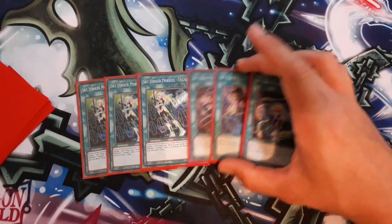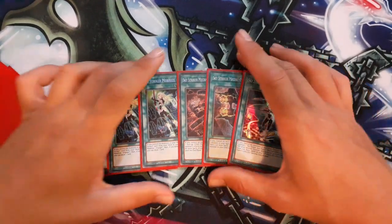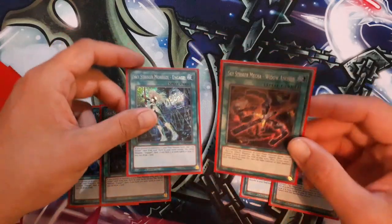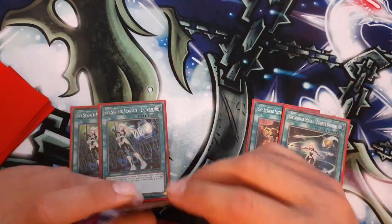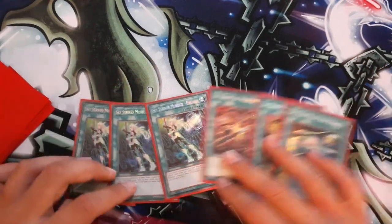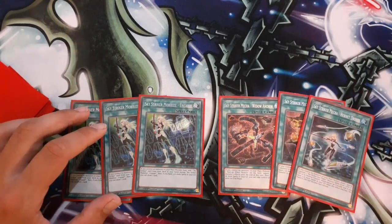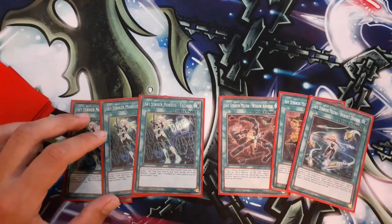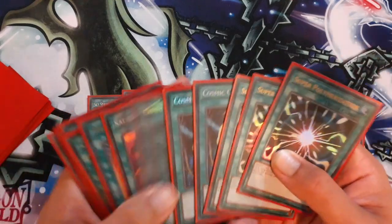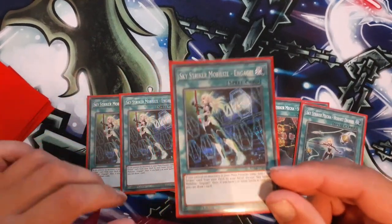I've found a way to play Strikers in Salamangreat and it's really made a difference in my games. Say my opponent is running Inspector Boarder and they open a Boarder Field — many games I've just gone Engage for Widow Anchor, negating the Inspector Boarder's effects and going off from there. Then in games where I top-deck Engage mid-game heading into the grind game, because I play a high-spell-based deck I'll most likely have 3 spells to meet Engage's draw requirement.